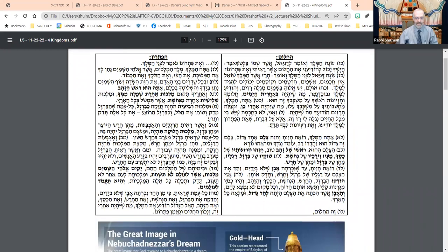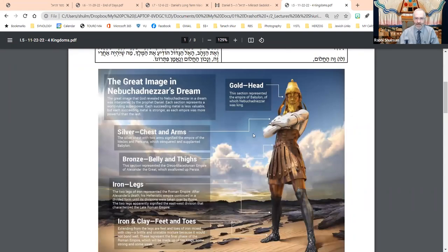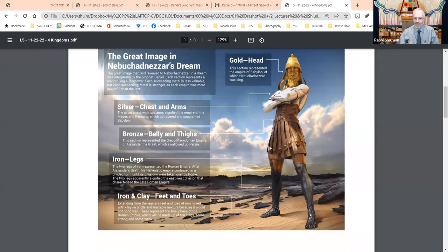This is last week's Shiur, and last week's source page. I shared with you this image that was in the source pages, which is essentially a depiction — a graphic or artist's depiction — of this chapter that we are addressing, which is the statue of Nebuchadnezzar.